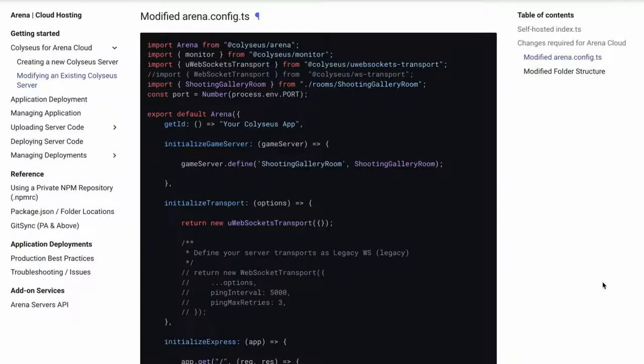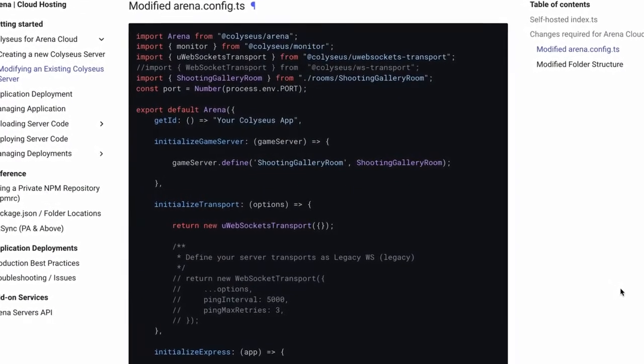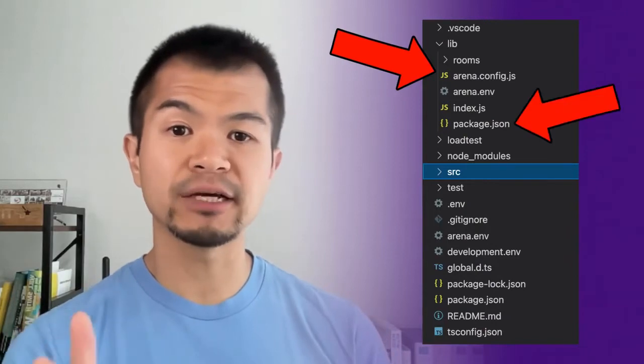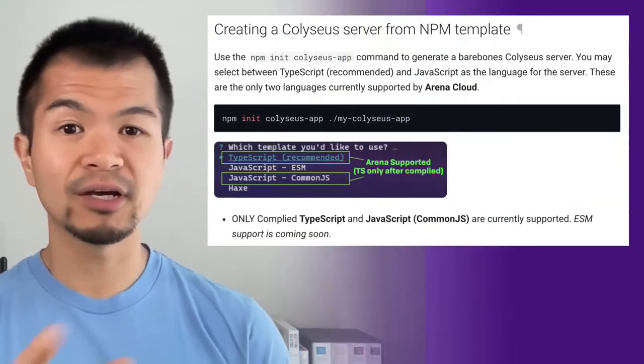If you have an older Klesias project that was created before it came with Arena settings, there are three things you need to do: add an arena.config.ts file that breaks up what you were already doing into different functions, make sure the built output is structured so that there is an arena.config and package.json at the root, and move any logic or configuration out of your index file since it will not be run when deployed to Arena. The easiest way to create a new Klesias project is to use the Klesias app package.